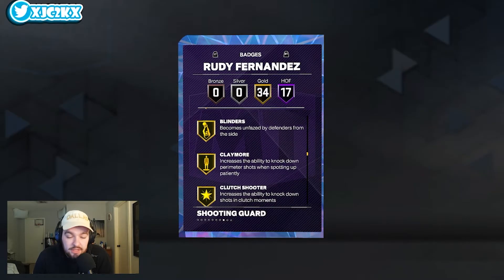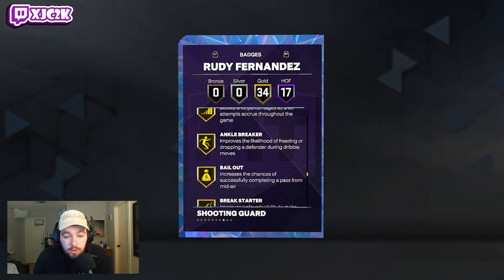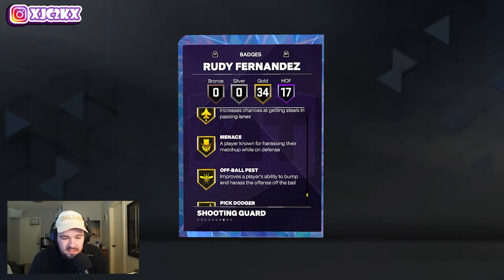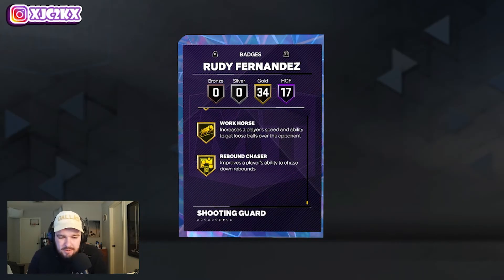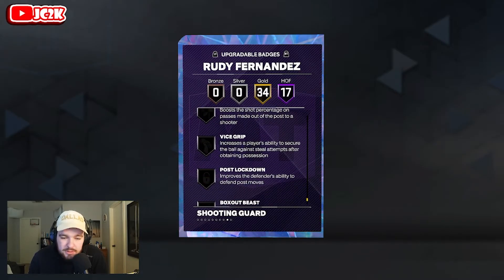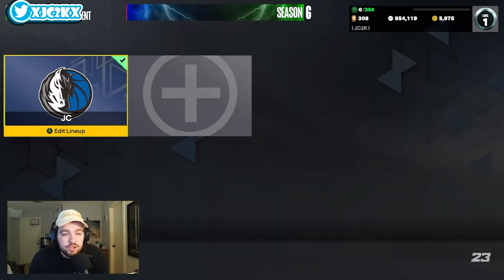17 HOF badges and 34 gold badges including: Ampton, blinders, corner specialist, dead eye, guard up, slippery off-ball, bailout, break starter, unplugable, chase-down ice, interceptor, off-ball pest, pogo stick, and rebound chaser. He's pretty damn complete. The badges he's missing — I'd add rise up, vice grip, and brick wall. Those three are about it for Mr. Rudy Fernandez.